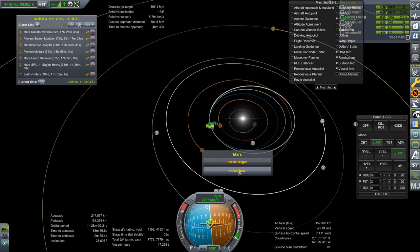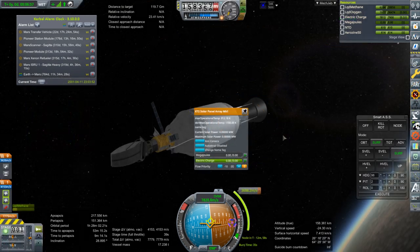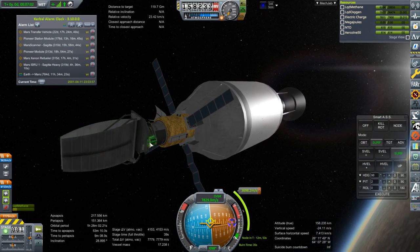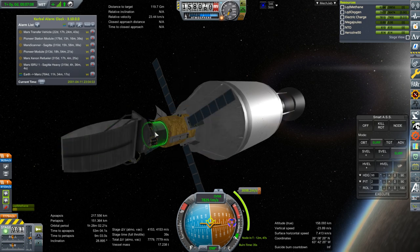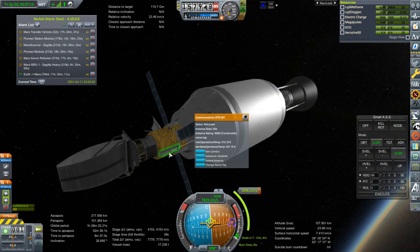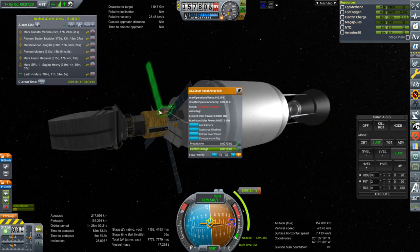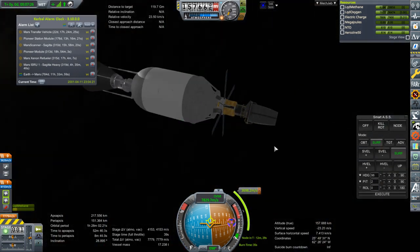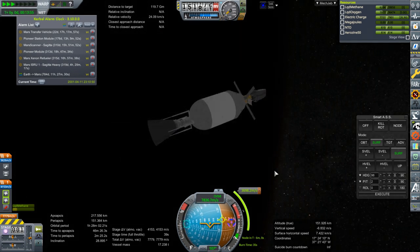We've got 4,153 meters per second, so that's more than enough. One reason I made the ComSat Pack is it sure cuts down on the parts involved. Here we've got batteries — those are especially necessary for the survey scanner — the tank, two antennae, four solar panels, two sets of RCS thrusters, plus an engine in the back. The engine isn't part of one of the ComSats I designed, but all the other parts are just one part. Reduces clutter in the persistent file.